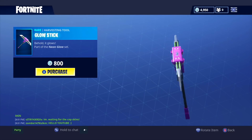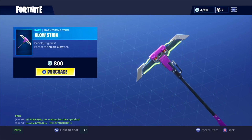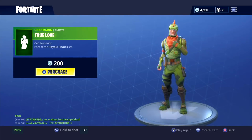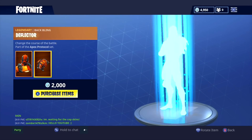We've got the Star Power dance emote, a pretty fun dance emote. We've got the Glow Stick harvesting tool, which is a pretty cool harvesting tool — I haven't seen this one yet but it's pretty fun looking. And then we have the True Love emote for 200 V-Bucks.